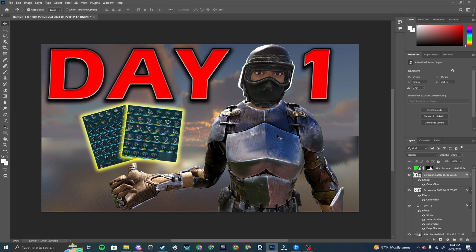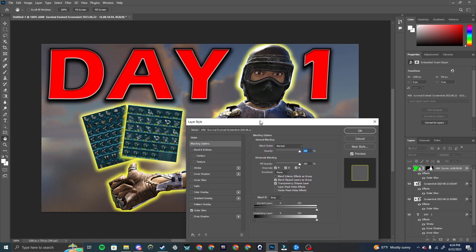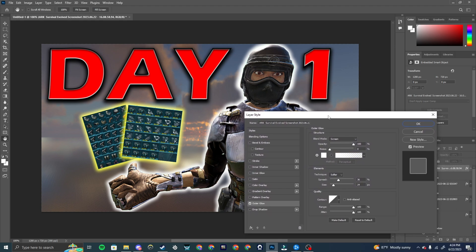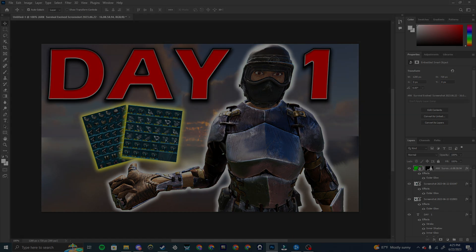To create a white glow around the character to make it pop, click the character layer on the right, right-click, go to Blending Options > Outer Glow. I like it white on the character — it gives it a nice pop. Change it to white and you're done. And there you go — you've just made your first ARK thumbnail. Hopefully you guys enjoyed this video. If it was useful, drop a like and make sure to subscribe — we're almost at 1,000 subs. It's been your boy Senses, and I'm out. Peace.